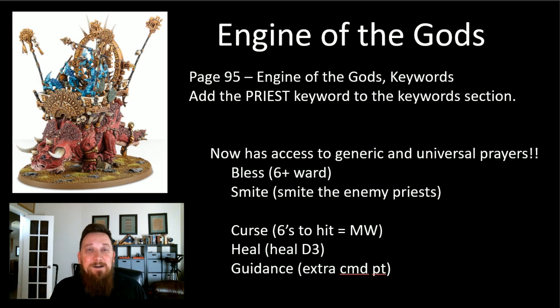First up: Engine of the Gods. This has been a question a lot in the comments - does the Engine of the Gods get the Priest keyword? Now we have definitive proof: yes it does. On page 95 of our battletome, Engine of the Gods keywords adds the Priest keyword to the keywords section. That is huge because we've got this beefy priest now with lots of wounds and a great ability of its own.